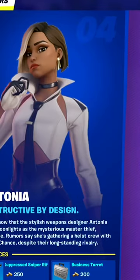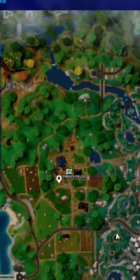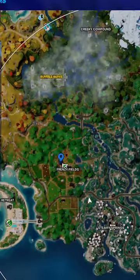If you can't find the suppressed sniper rifle, you can just buy it from Antonia, which is this NPC right over here. Let me just go to this map — it's going to be found inside this barn right here at Frenzy Field.